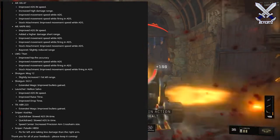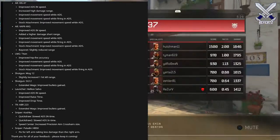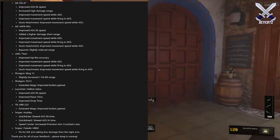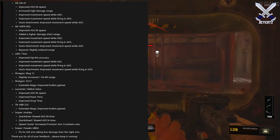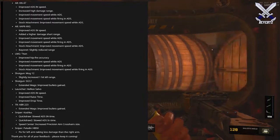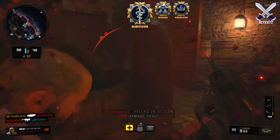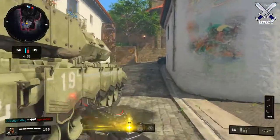For the SG-12, the Xenomags got improved bullet gains. For the Helion Salvo launcher, they increased ADS end speed, improved raise time, and improved drop time. For the ABR-223, the Xenomags got improved bullet gains. For the Kashaka sniper, the Quick Draw attachment had slowed ADS end time, and Quick Draw 2 as well. The Speed Center attachment got an increased precision aim crosshair size. For the Paladin H-850, they fixed an issue where the left arm was taking less damage than the right arm. I haven't tried sniping in the beta since they were likely going to adjust them anyway.